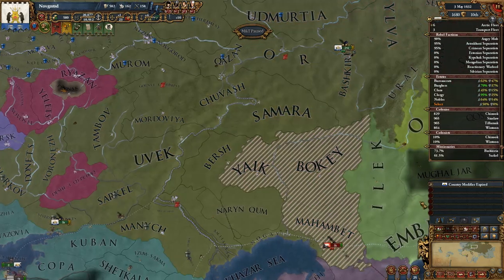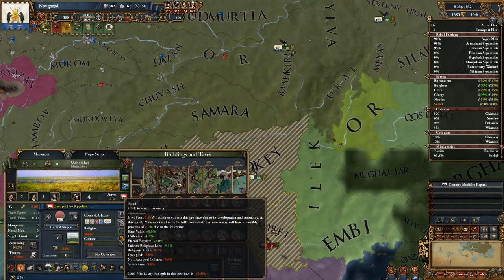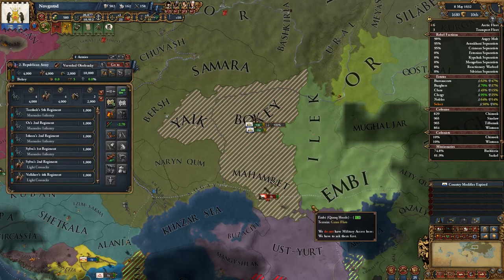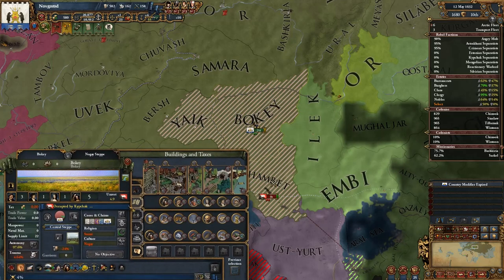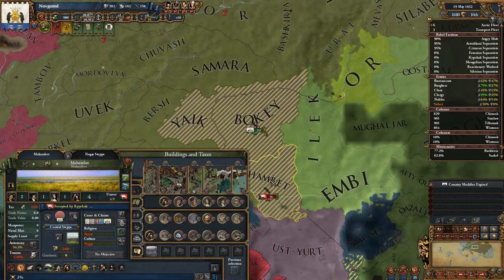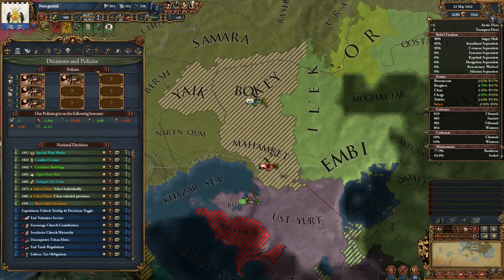They took over Muhammad as well. Damn rebels. At least when we destroy the rebels, we're going to get that minus-20 bonus here, and the unrest isn't that high in these provinces — it could actually be suppressed by a couple of local fortifications.